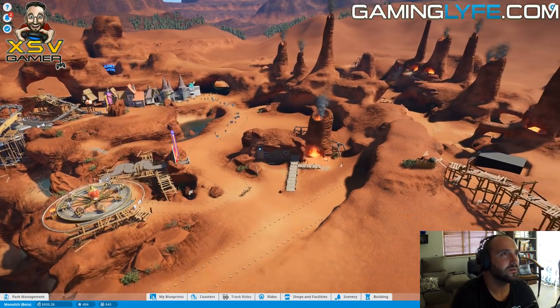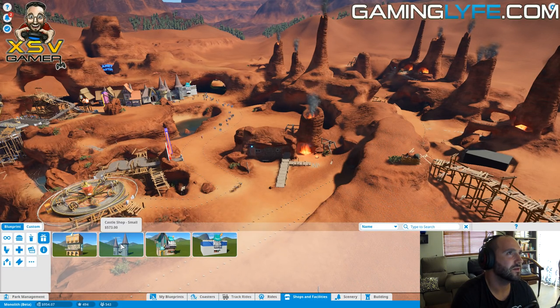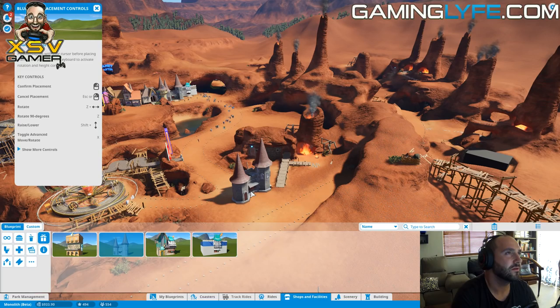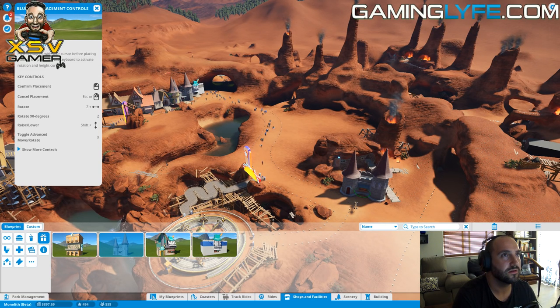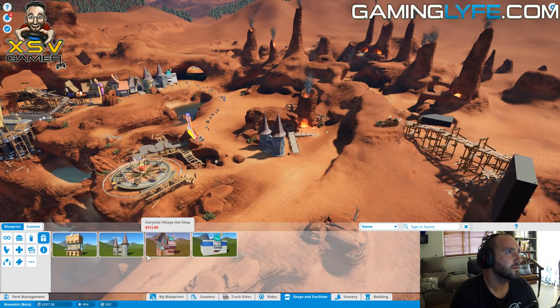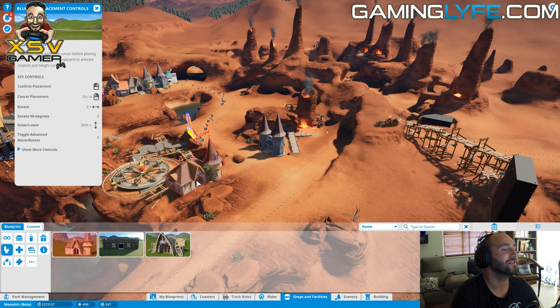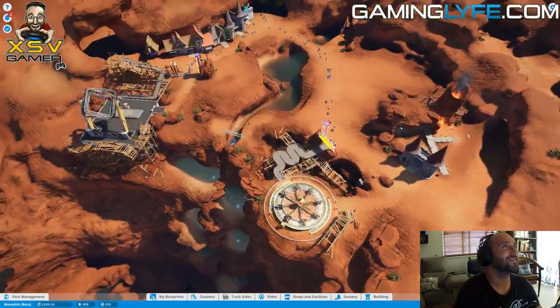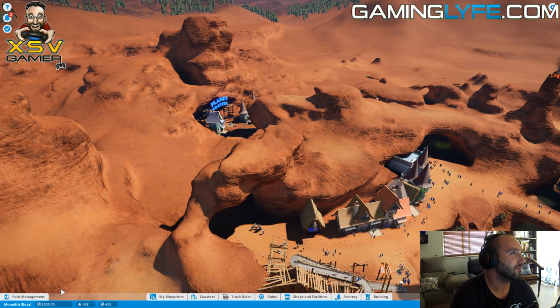Maybe I'll put a toilet here or something. Maybe a castle shop here. Wait, let's get around and turn this over a bit. It says hats - fantastic! I haven't built a hat shop. I'm going to build a toilet here but I can't even afford a toilet - I'm at $600. I think it's about time we figure out how much people are paying to get in the park. How many people are in the park? 603 people.